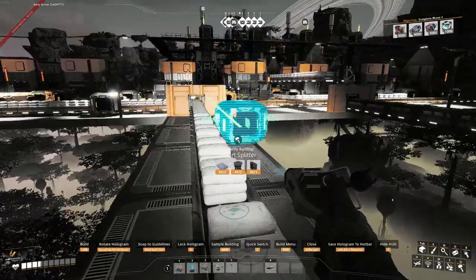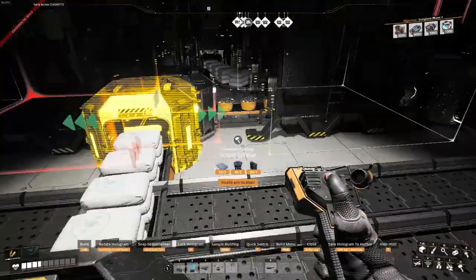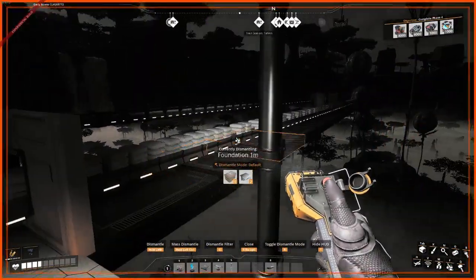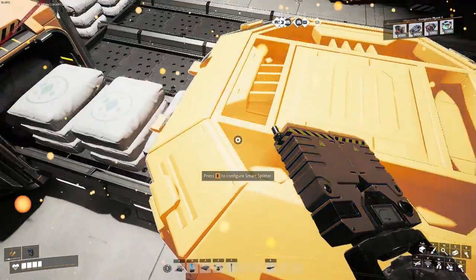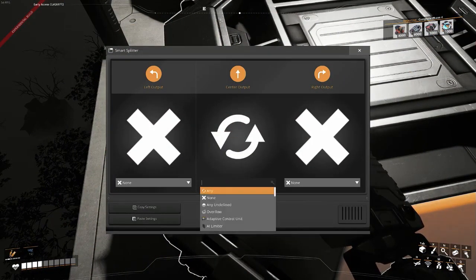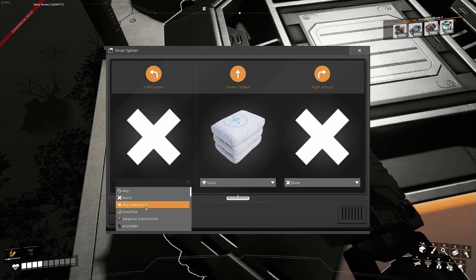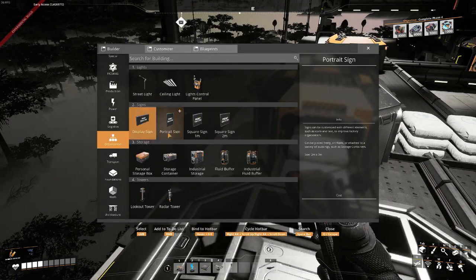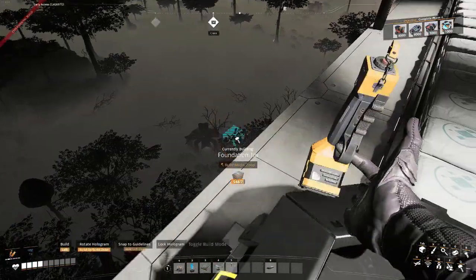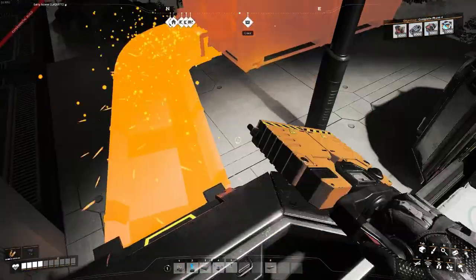Smart splitter - there we are. I just had some stuff lying around and decided I should probably unlock it. I'm going to set it to silica, then just make a storage unit for now and I'll feed it out later.